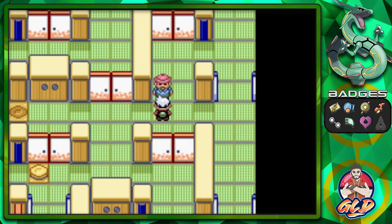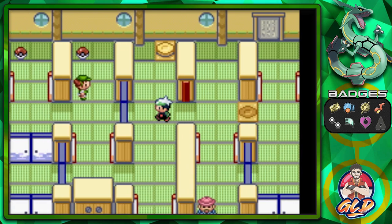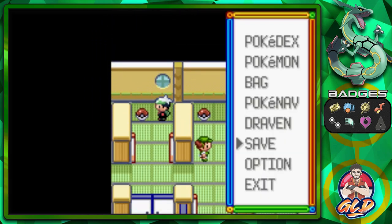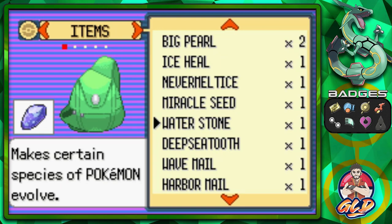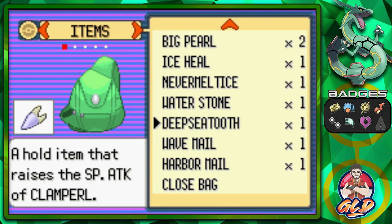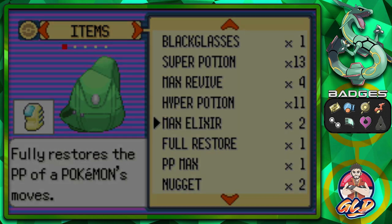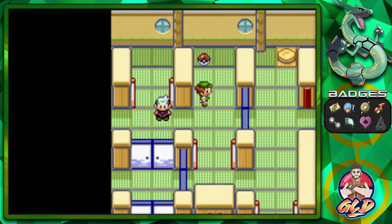We have to find the right switches, but first let's grab these items. We found a Wood Mail — most items in this place are going to be mail, just be aware of that. We also find a Miracle Seed — let's give that to Shroomly. There's also a Deep Sea Tooth, which boosts a Clamperl's Special Attack when held, and Deep Sea Scale raises its Special Defense.